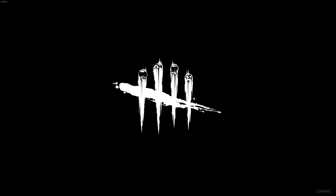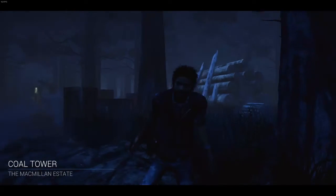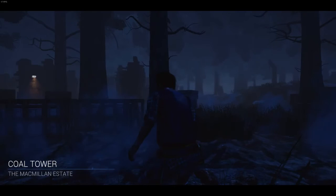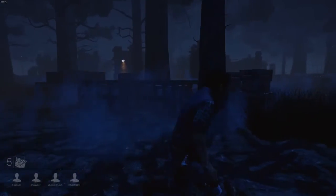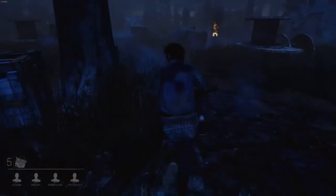Now we get in. It reminds me of back when I was a kid - I used to watch Courage the Cowardly Dog, with the slab guy, always creeping me out. Coal Tower, the Macmillan Estate. There should be a generator just over here.